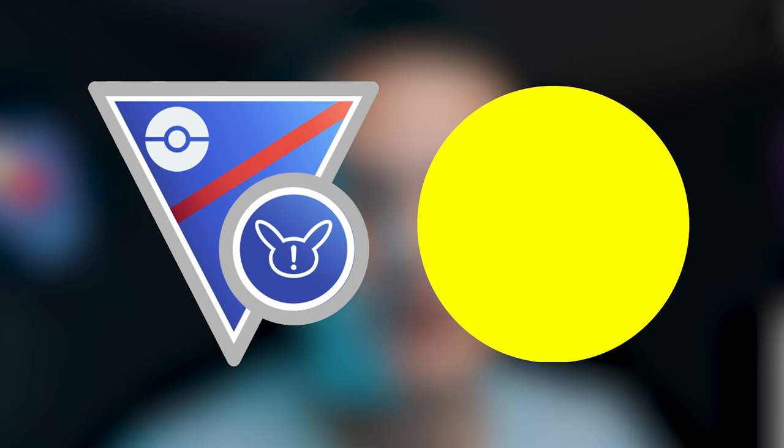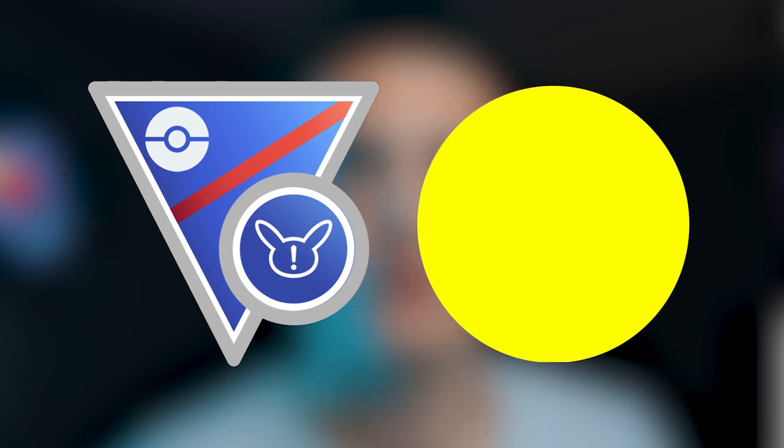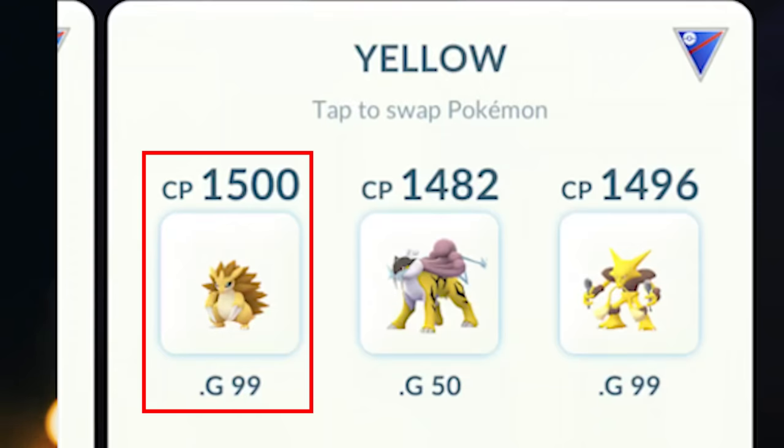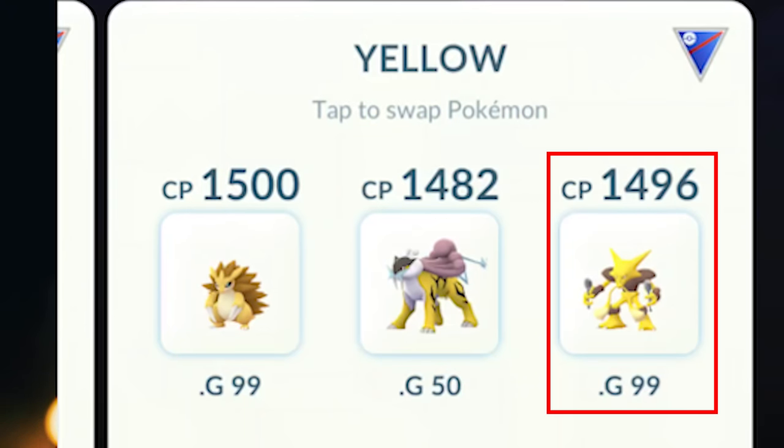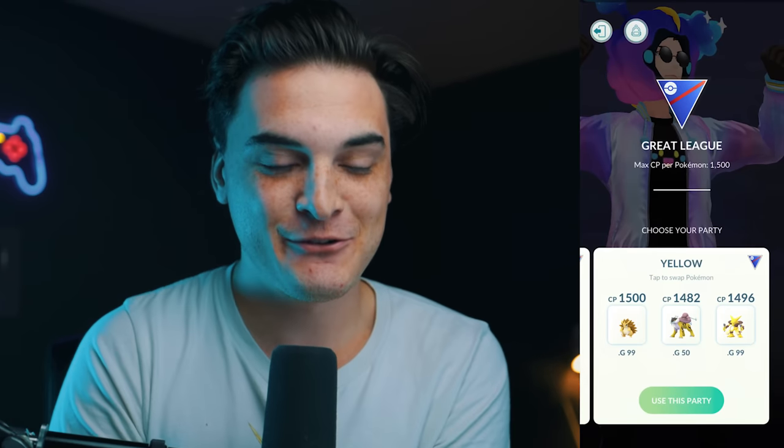The first meta we're going to be battling is a yellow Pokémon only meta, so you can only use yellow Pokémon. Shinies are allowed, non-shinies are fine as well. I'm running Sandslash, Raikou with Focus Blast, and Alakazam in the back. Hopefully we're going to be able to land one of those booms. It's a squishy team, but we'll see what we can do.